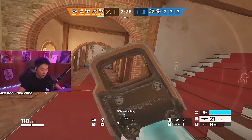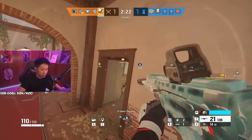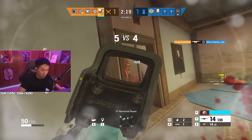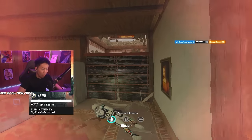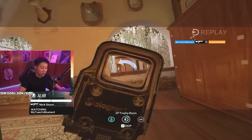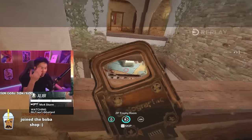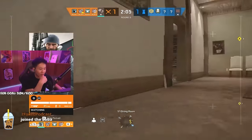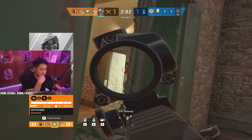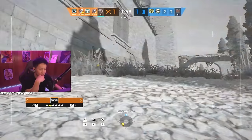Okay, I have two choices — I can go kill Alibi or I can go inside. Let's go inside. Oh wow, I actually didn't see that. That's actually a really good setup by them. Well, I got my pick, so that's actually a really good setup — I didn't even see that. Sometimes it happens.